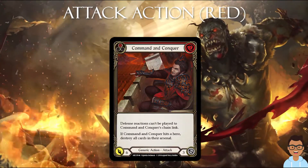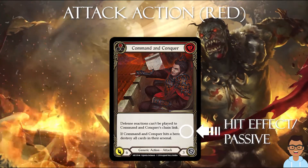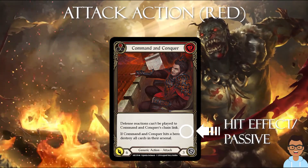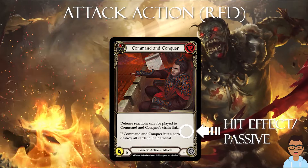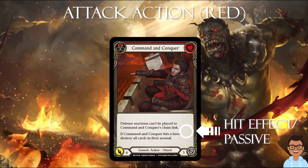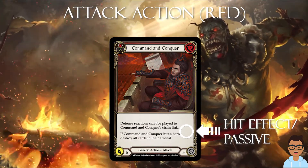Besides the damage number, it is important to also look at the heat effect and additional passive abilities a card provides. For example, Command and Conquer, one of the most infamous cards available from Arcane Rising, destroys the arsenal of your opponent and prevents your opponent from defending it using a defense reaction. This means it forces your opponent to throw 2 cards from hand in order to defend it, excluding equipment.